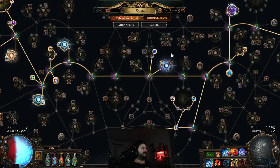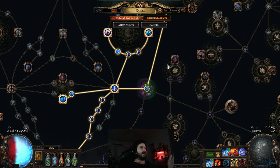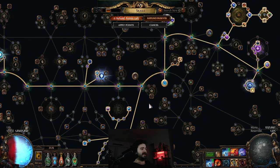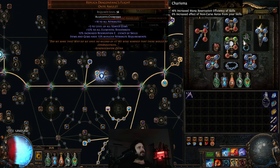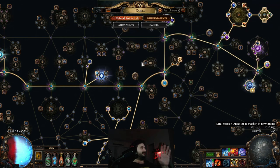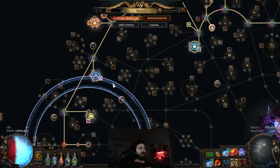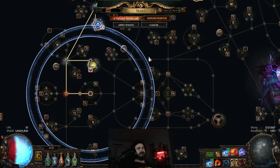I applied these to basically every single INT node except one down at the bottom. If you're struggling with attributes, use the Tattoo of the Tuatara for attribute points — that's how I cap out my attribute requirements so I can run everything. The other advantage of Dragon Fangs is that items and gems have 13% reduced attribute requirements, so even though I don't have enough strength to run certain items, this amulet enables it. It's very delicately balanced. This gives 3% armor and 3% ES from every one of these nodes.